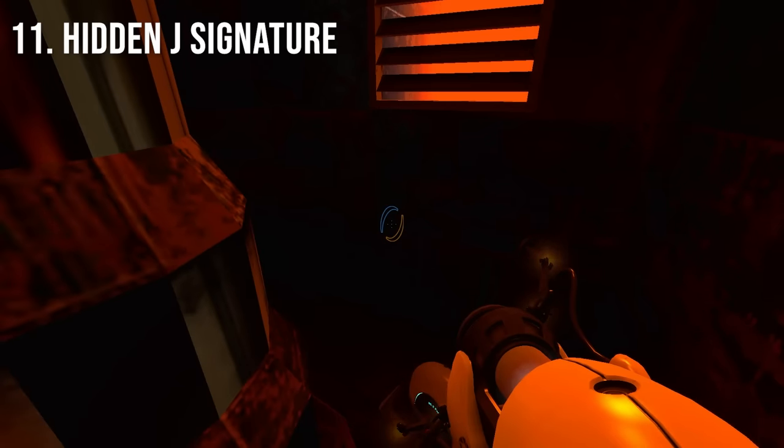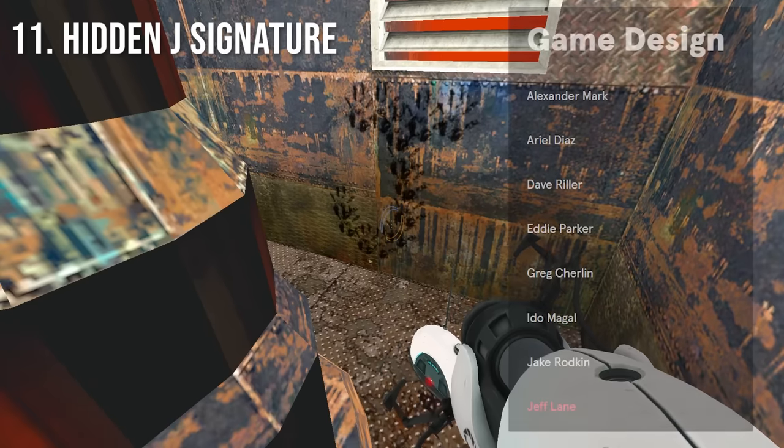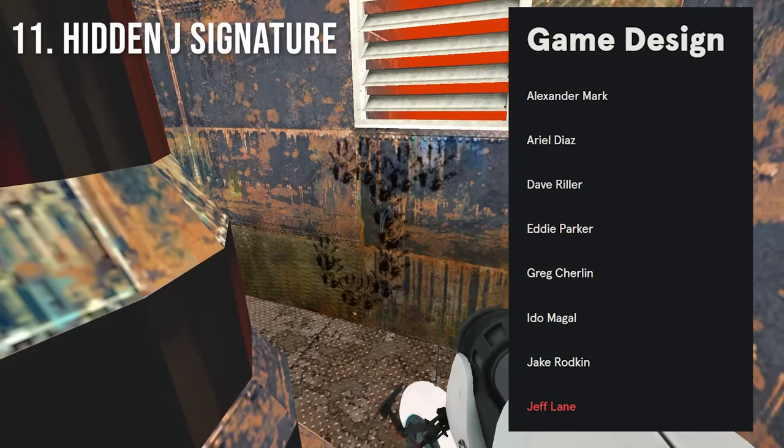In this same map, there is a J made out of handprints in the same room as the radio. This is probably a signature left by Jeff Lane, one of the primary mappers for Portal.